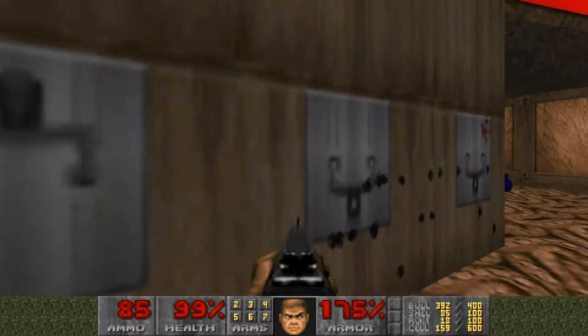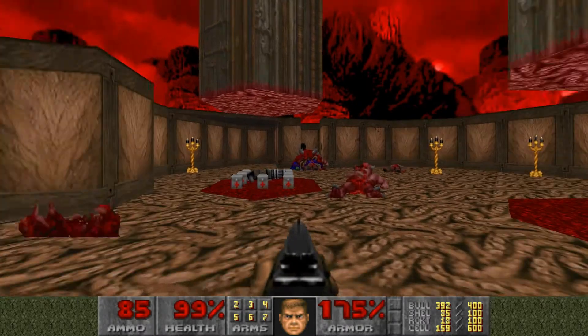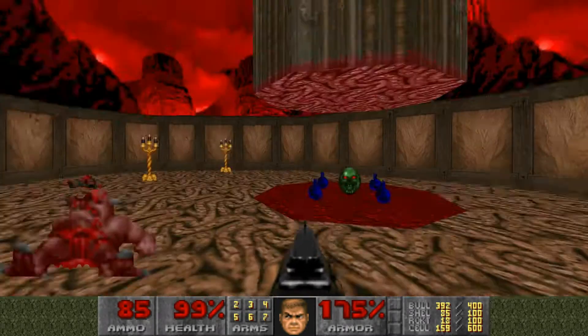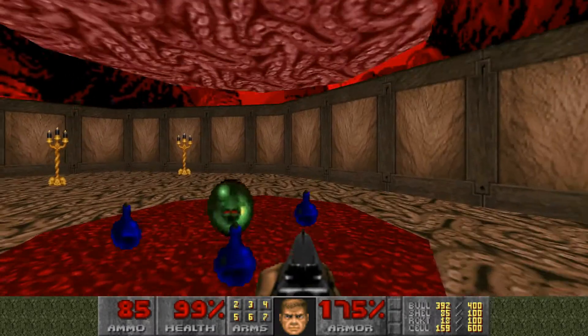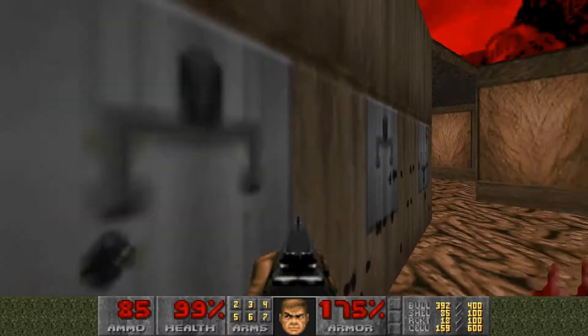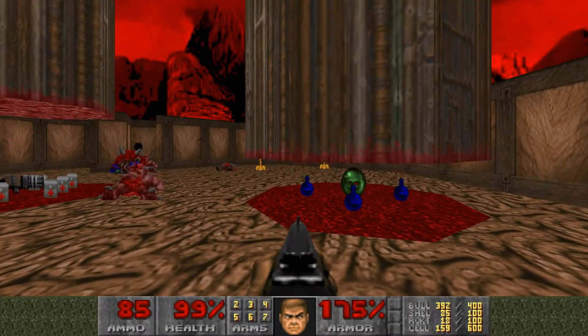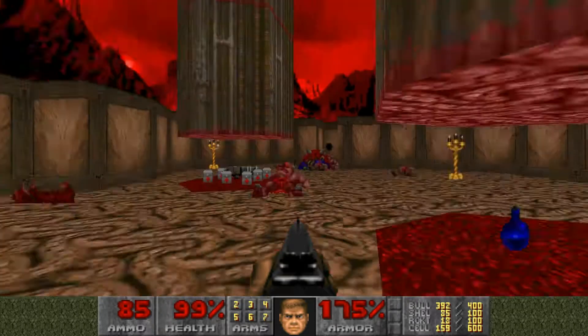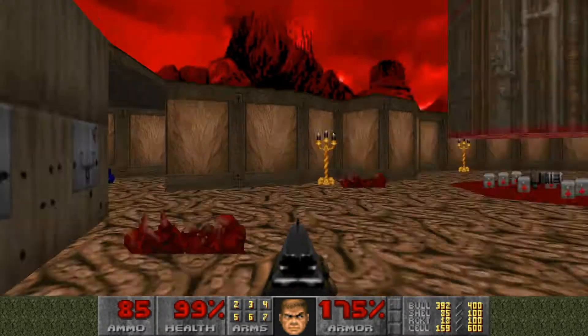Hit that switch — that'll raise up that platform. Hit this switch — that'll raise up that platform. You don't want to get close to these things because if you do, the pillars will lower and start to crush you. If you hit these switches while the platforms aren't all the way down, they won't rise all the way and you can't grab the stuff and get back out. So don't get close to them until you've hit those switches.